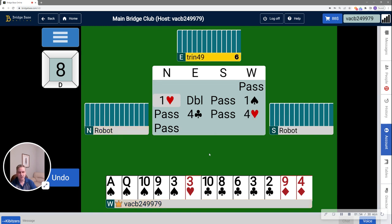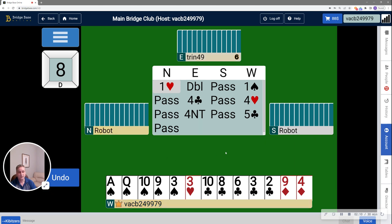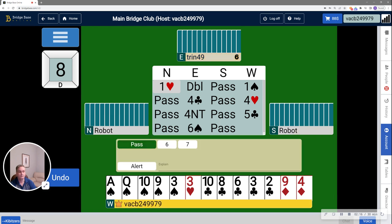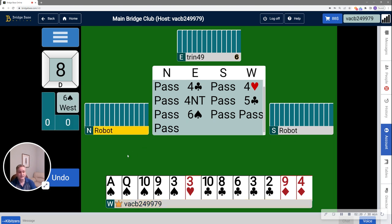The cue-bid also indicates that I'm not a 0 count and that I don't have a lot of wasted values in clubs. Partner is bidding 4 no-trump — we're using 1430 RKCB. I'm bidding 5 clubs, showing 1 or 4 key cards, and I have just the 1 ace. Partner is now going to 6, so let's see what they've got.